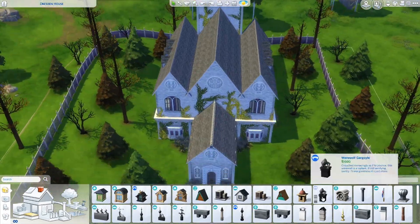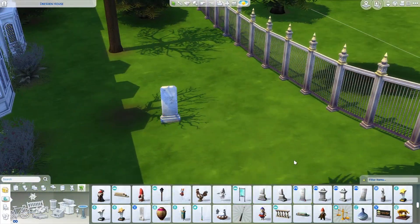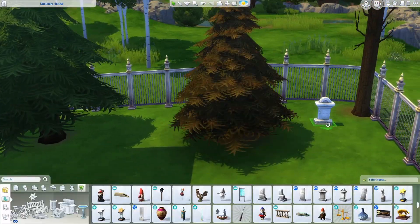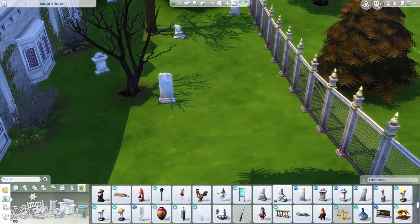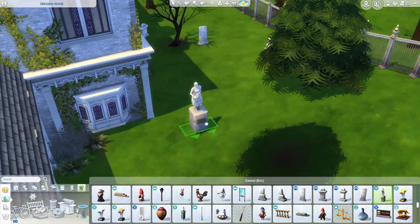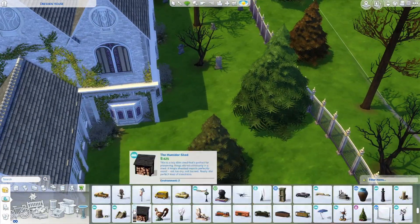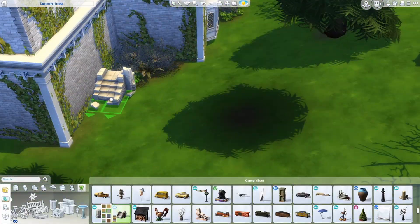Moving on to the landscaping around the outside of the church, I found some cool ruins that look like they could belong to a church and added them around the place. I also placed gravestones, some lights to light it up - subtle ground lights - and a statue. Just little things you'd see in a church graveyard. I scattered them around and put plants around the gravestones to make it look like they were very overgrown, fitting the abandoned church concept.